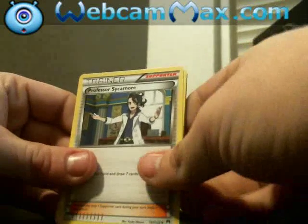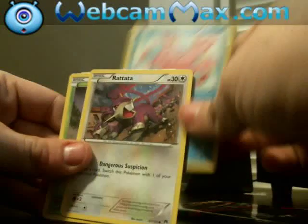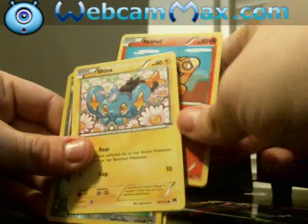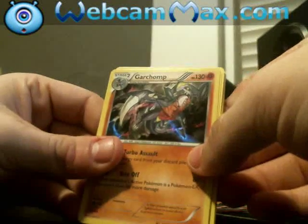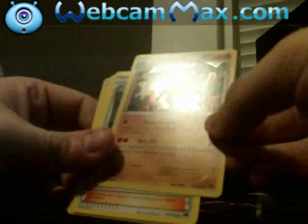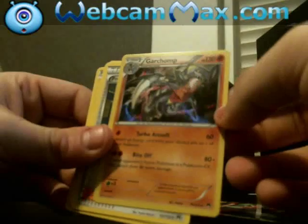Another Breakpoint pack. Professor Sycamore — yeah, I don't even know half of these trainer names. I got an All Night Party Trainer — that's pretty good. And a Grimor Tomp — looked pretty cool, pretty sick. Turbo Blast, Bite Off, 130 HP. And I believe the red means fire damage — I could be wrong.